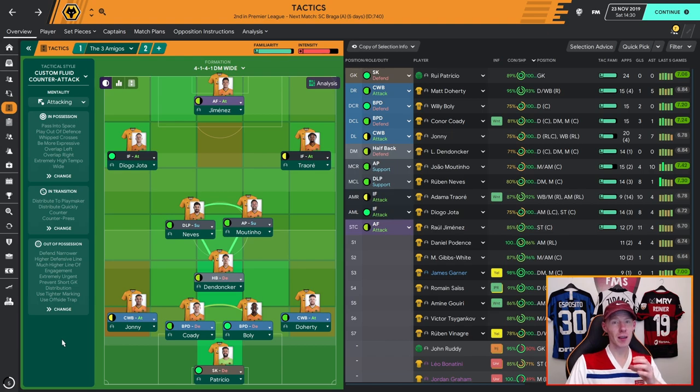Before we look at the instructions and set pieces, you do need to download this tactic for it to work. The set pieces are far too intricate for me to repeat on a video for you to mimic. Likewise, there are some important player instructions I'm not going to go through here, so I would highly recommend you download this. The link is in the description — go to the Three Amigos post and scroll to the bottom, where you'll be able to download it with instructions.